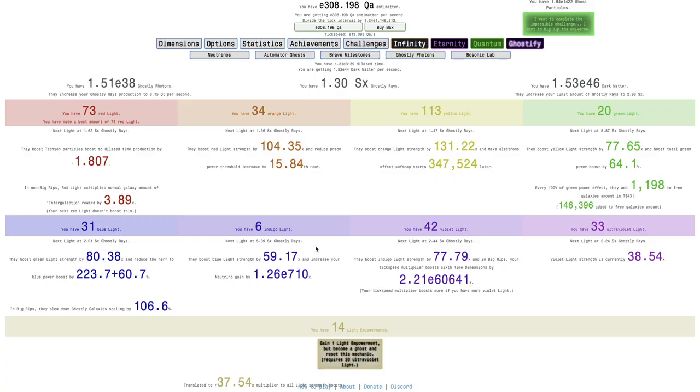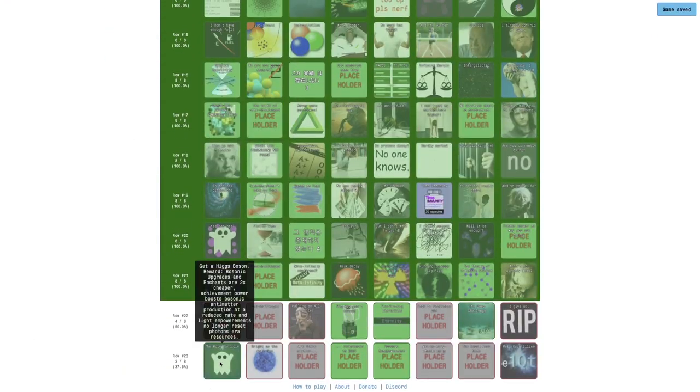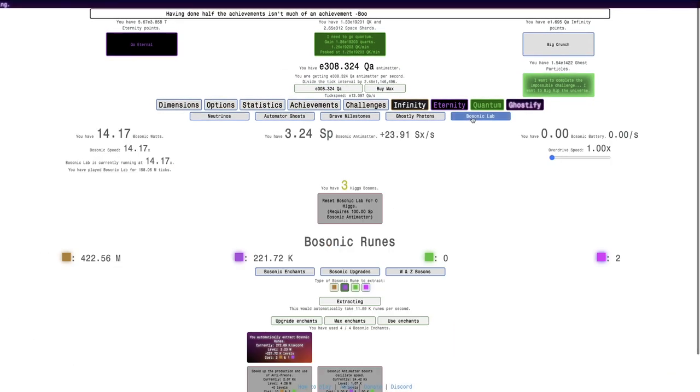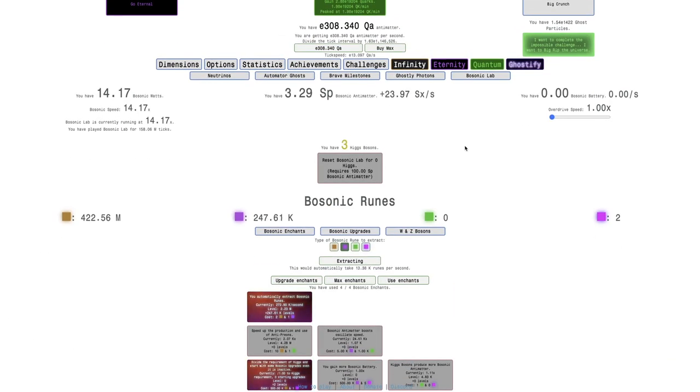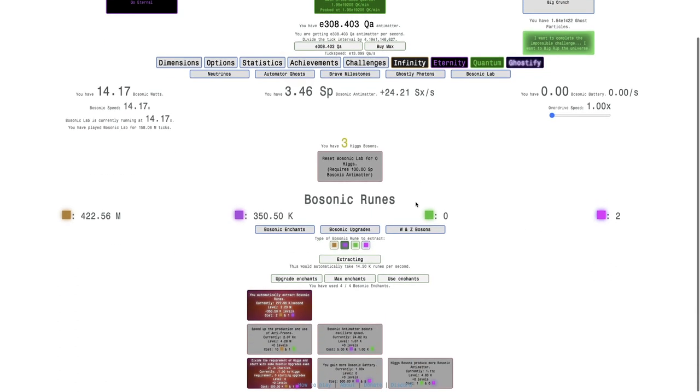I'm not sure if I should do it. There's the achievement that says light empowerments no longer reset photon resources. That still forces a Ghostify though, so I still may want to Ghostify. I don't think Ghostify really — well, doing a Ghostify won't mean all that much.